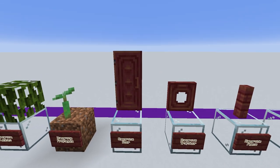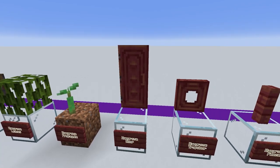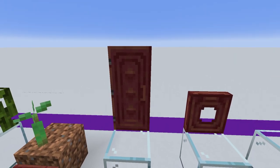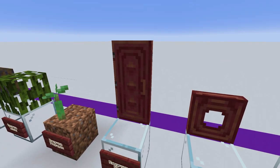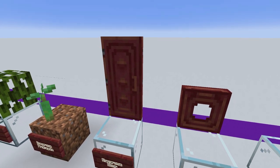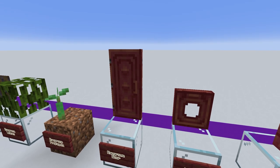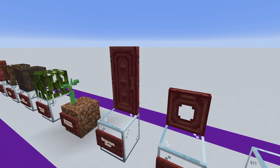Moving on to the rest of the blocks, we've got the doors. These doors I think are an absolutely fantastic addition — I'm so glad that we've got another full door like this that's got a really nice texture on it, and this I could see is perfect on something like a hobbit hole, which is in fact something I plan on building in the future.